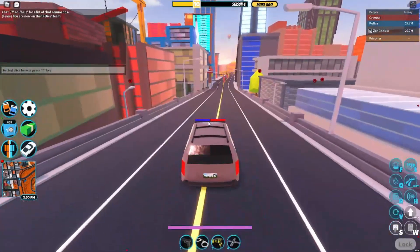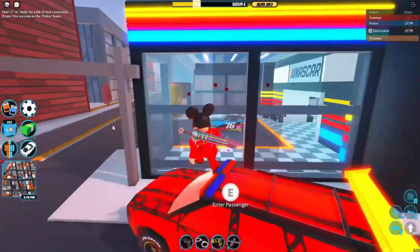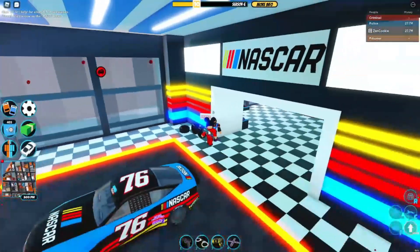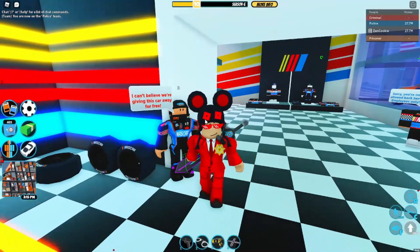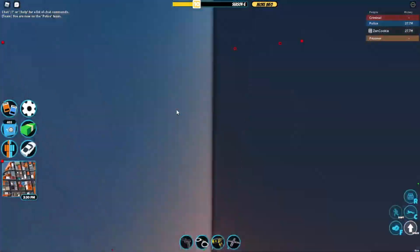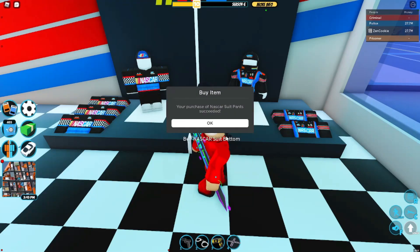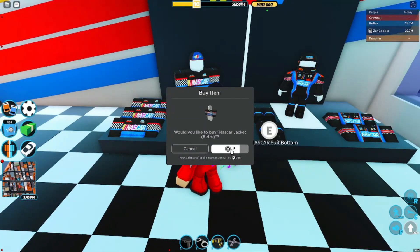Let's drive over in an SUV. I can't believe they're giving this car away for free. There's also a smooth camera transition now — it used to be instant but now it's smooth. Over here there's the shop — employees only area — and you can see the $1,000 NASCAR suit. Let's buy the NASCAR suit bottom and jacket.